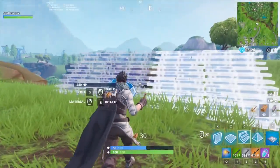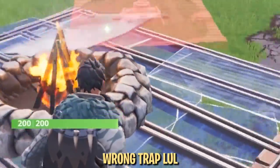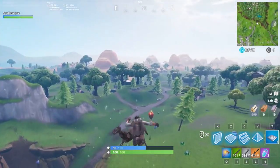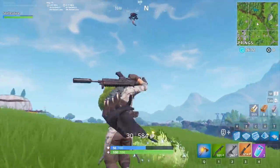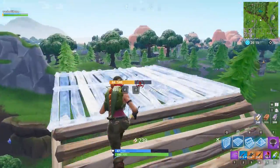Launch pads are a great mobility item for making hard rotations and disengaging from tight situations, but they do have a downside — other players can follow you. This means your opponents can get free rotations from your pad, or if you disengage, you'll probably only get away for a few seconds before they catch up. The simple solution is to destroy your launch pad as you use it.